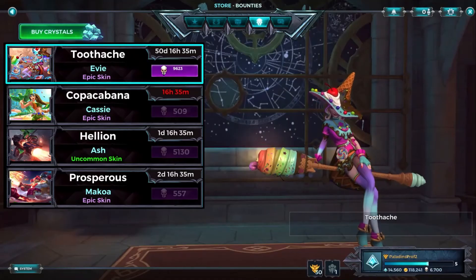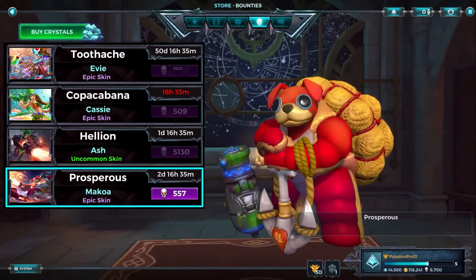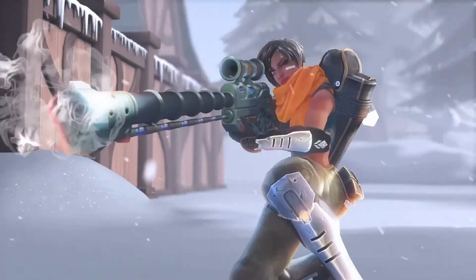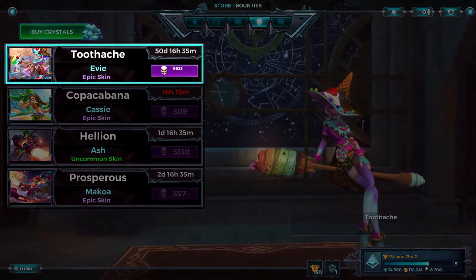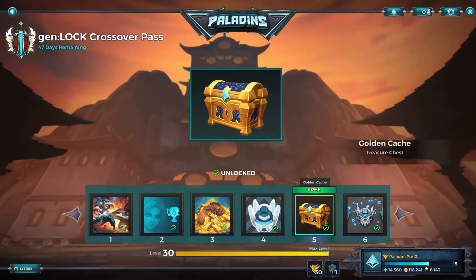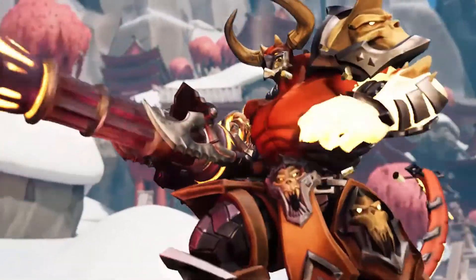Every 24 hours, one of these skins rotates out, so make sure to get the skins you want while the gettin's good. Once they're gone, there's no telling when they will be back. Keep an eye out, as certain skins will be limited in other ways, such as our new Event Pass exclusive skin, which will only be purchasable to players who own the current Event Pass. So jump into Paladins today to start hunting those Bounties and enjoy your free skins from the Bounty Store.